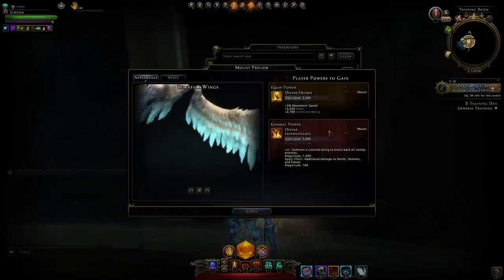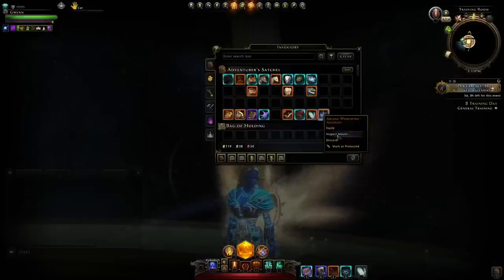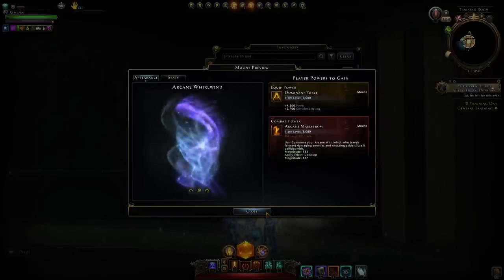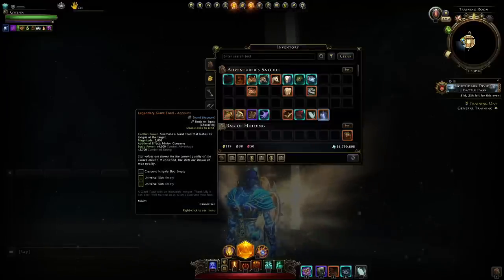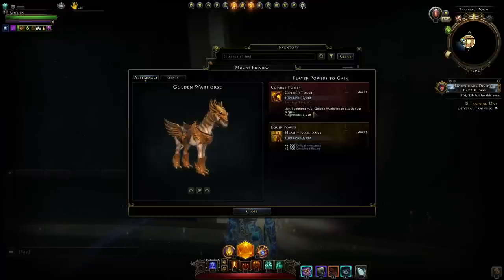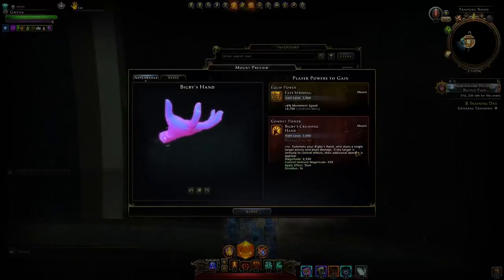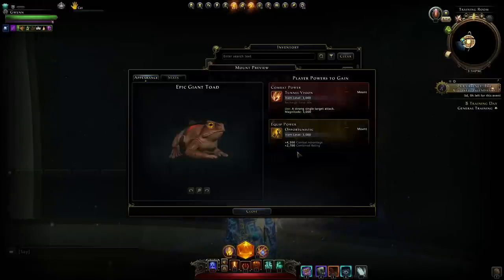You also have the Celestial Wings with Divine Intervention — it has a massive cone area and 1000 magnitude. And then there's the Arcane Whirlwind, which does a decent amount of damage as well, but it has the negative effect of pushing enemies if you don't kill them with it. So those are the best combat powers for a DPS player. Your absolute priority as a DPS is to get one with 3000 magnitude — it's a massive bonus to your damage in artifact calls as you progress toward endgame content.